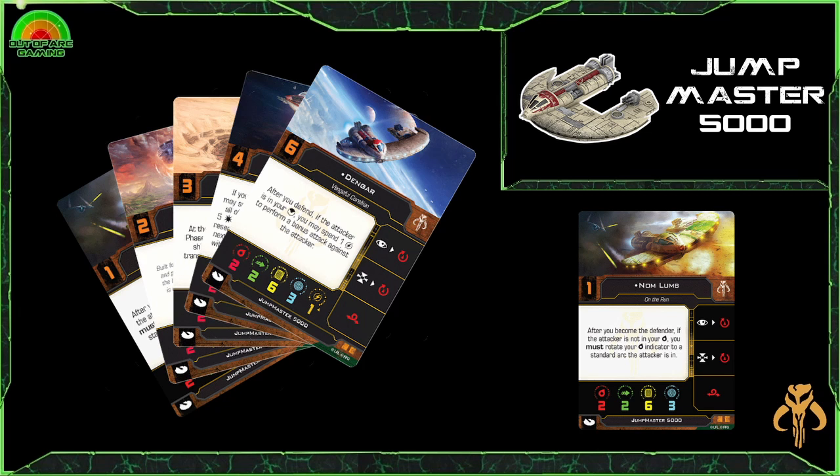Pros and cons of the Jumpmaster: one of the big pros is that it's a really fun ship to fly with crazy combinations available. It can be used as a support ship to pump out damage, or you can put Notorious on there to cause strains on your opponent. The biggest negative is that asymmetric dial — although it can come in really handy, it's also something you have to remember and can be really tricky to account for. But in general, the Jumpmaster is currently in a nice spot on that roller coaster of meta viability.